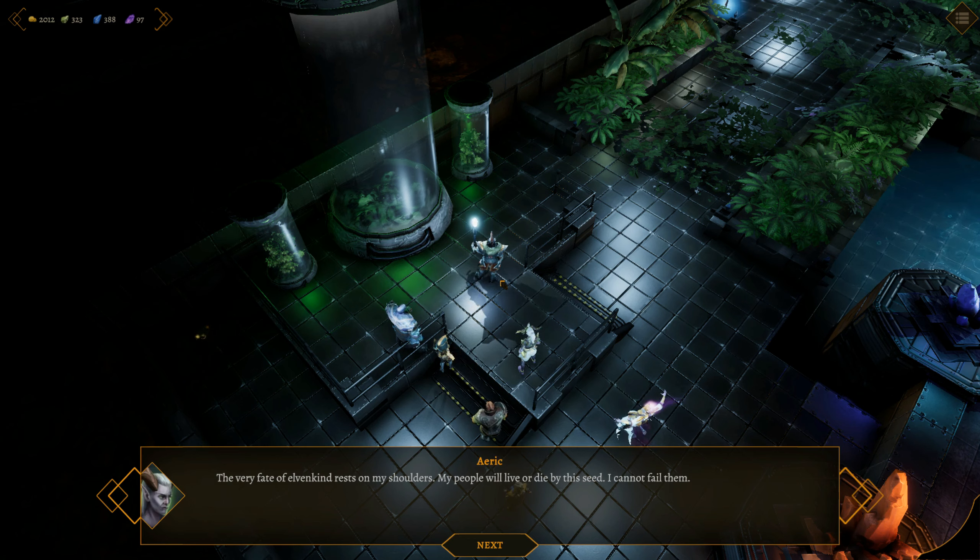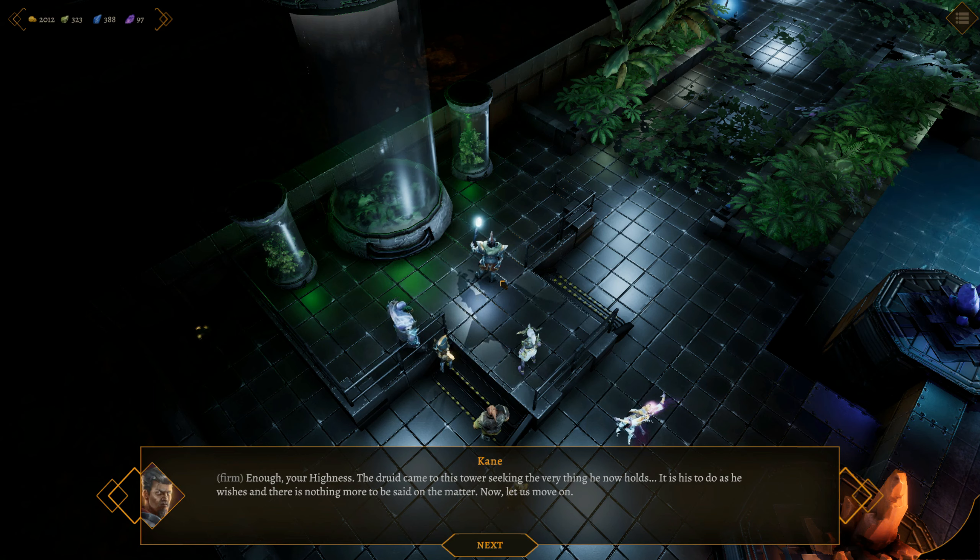'Such narrow-sightedness. You would keep such power for yourself, presumed to decide the fate of all, just as your ancestors did when they broke the treaty and used magic to defend the Lothrian.' Eric's eyes boil with rage at the mystic's words, but as the truth cuts deep, he drops his eyes in shame. 'The very fate of elvenkind rests on my shoulders. My people will live or die by the seed. I cannot fail them.' 'You are failing all of us by keeping it, druid.' 'Enough, Your Highness. The druid came to this tower seeking the very thing he now holds. It is his to do as he wishes, and there is nothing more to be said on the matter. Now let's move on.'